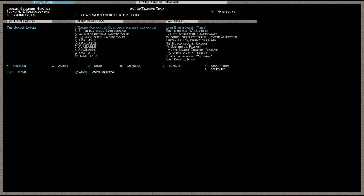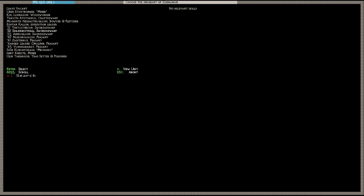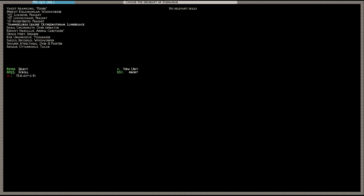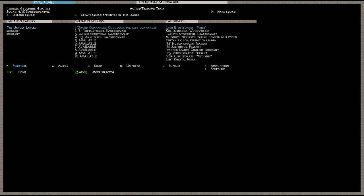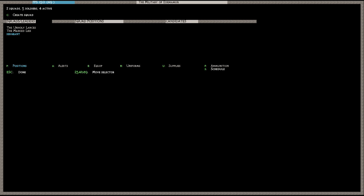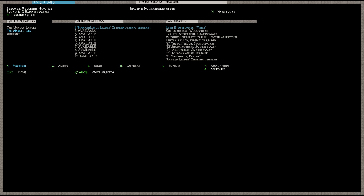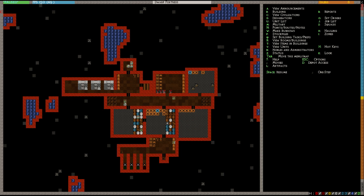To set up another squad, you can't do it from the military screen — you have to first go to the noble screen with N, go down to sergeant, and assign a new sergeant to run the second platoon. I'll also assign the ranged command — we'll get to that later; ranged dwarves are a whole other headache. Back in the military screen, we'll create a squad for the hammer dwarves. I've already got their outfit pre-set up, so they're ready to go. I assign the hammer dwarves — four of each.